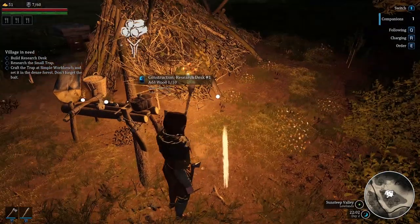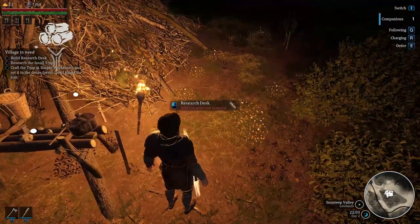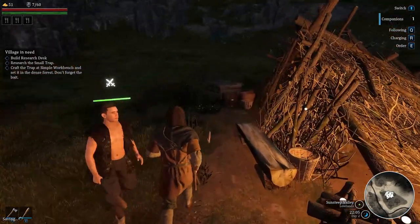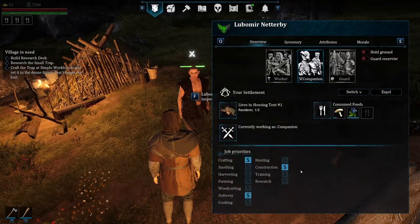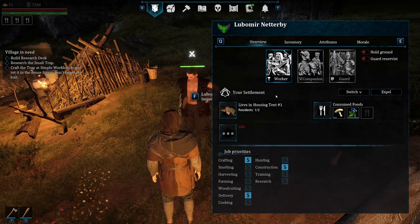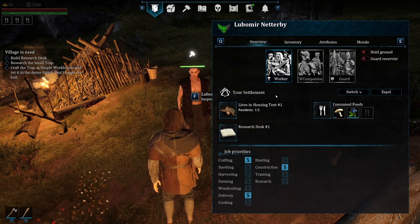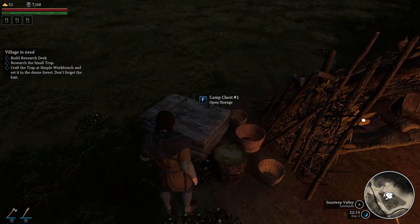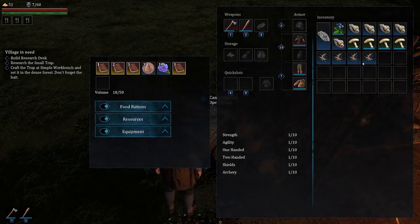All right, what do we need for this? Add logs. How much room do I have? He's kind of following me. How do I change what he does? Expel companion, worker — here we go. Be a worker. We could make him a guard I guess.